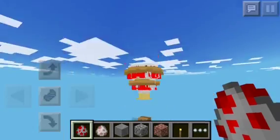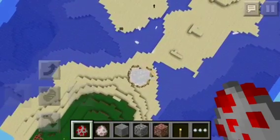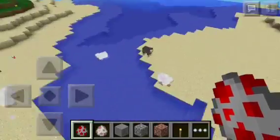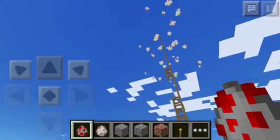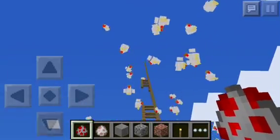Alright, let's do this. I wonder if you drop them higher if it launches you further — we'll find out. Oh, and they're all floating down. It's raining chickens! It sure is raining cats and chickens out there.